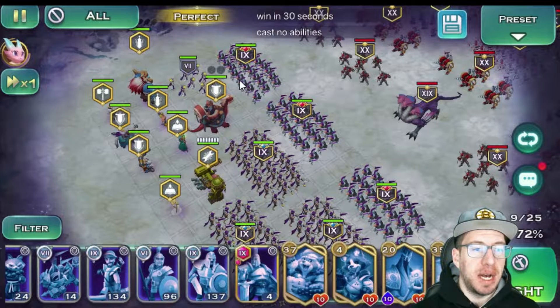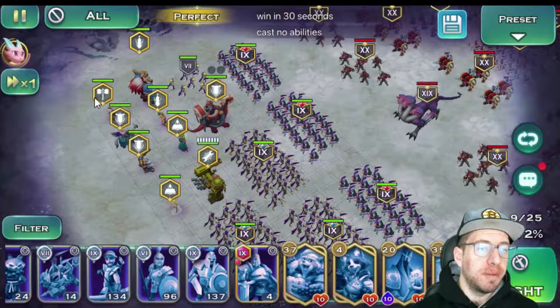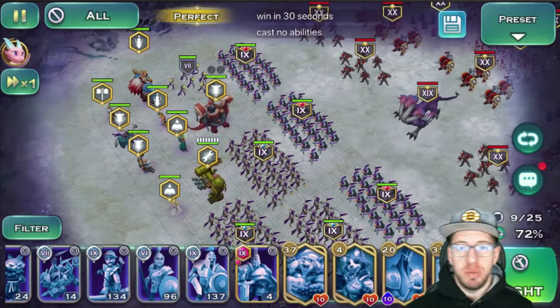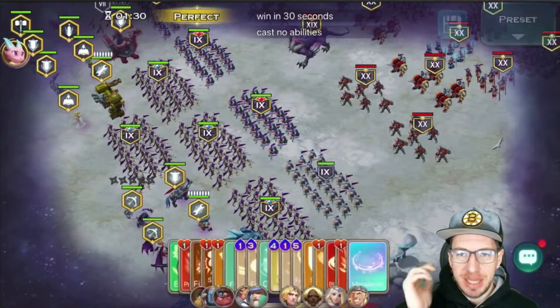Top side, we have two more packs of Gold Swords, one more pack of Gold Archers. We have Talk, a pack of Silver Saints just to fill in the gaps. We have Belrog, Varian, Elena, Rufio, Grims, Gan, Vega, and Jax. So we're going to try doing this without casting any abilities. That's going to make it super challenging, but that's what it's all about.